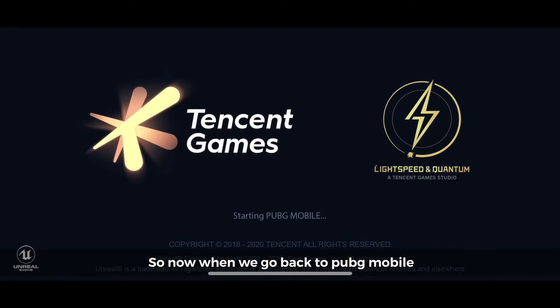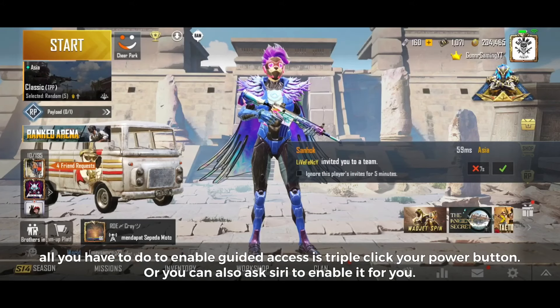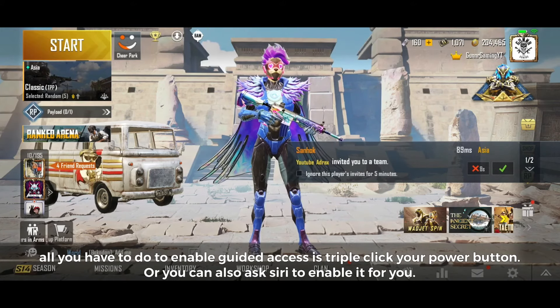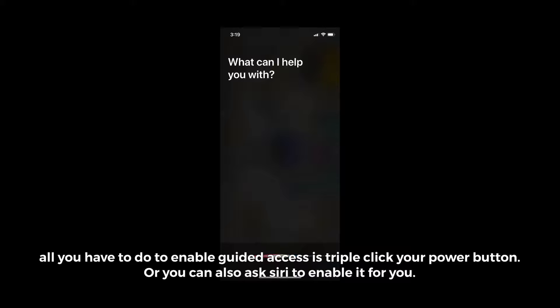Now when we go back to PUBG Mobile, all you have to do to enable Guided Access is triple click your power button. Or you can also ask Siri to enable it for you — just say 'Siri, enable Guided Access.'